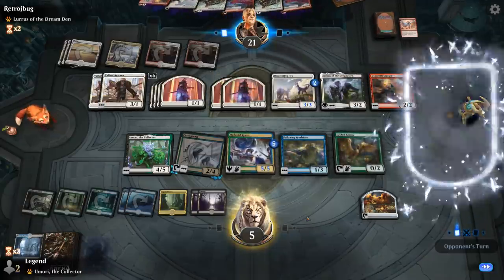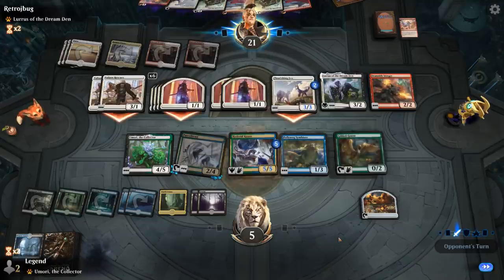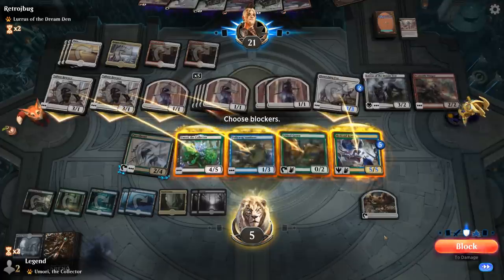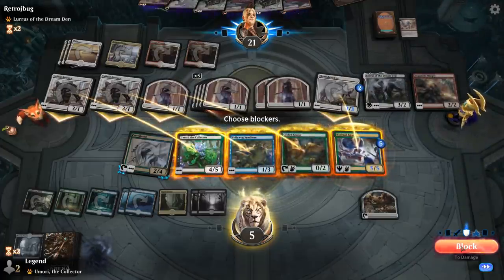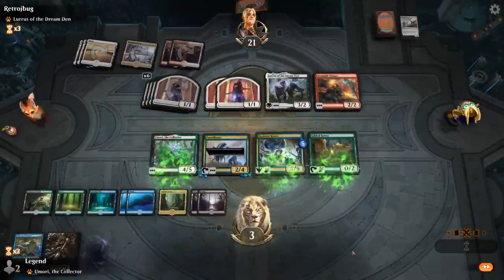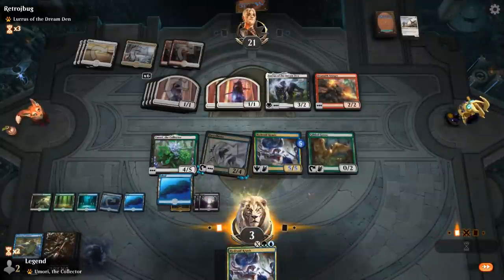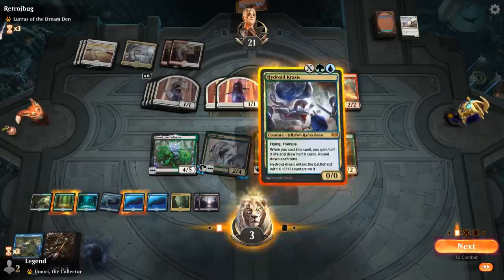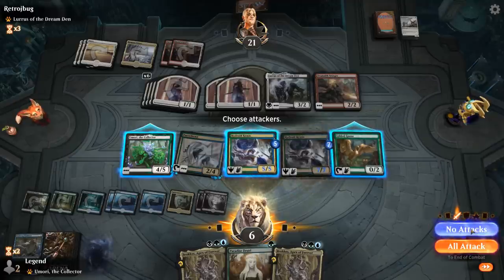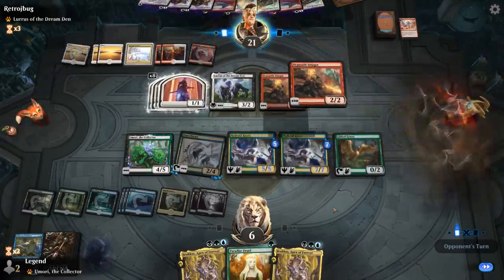The good news is our opponent is empty-handed. The bad news is they have Lurrus out that we can't currently deal with — that's gonna kill me pretty quickly. Can't sack the food to survive. Parcel Beast, let's see what you've got. Crisis for seven.